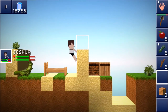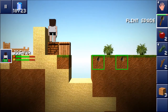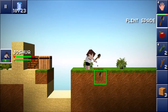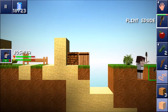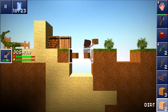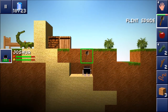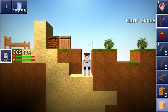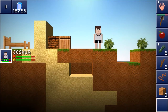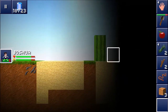He needs a friend, right? Everyone needs a friend. So we're gonna go get him a friend. We're gonna need the dirt blocks — we gotta go seal up that hole again like that. There we go. Now that we have the dirt, we gotta go find the scorpion.